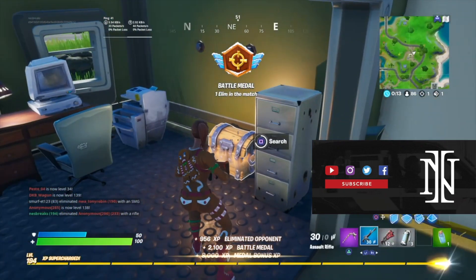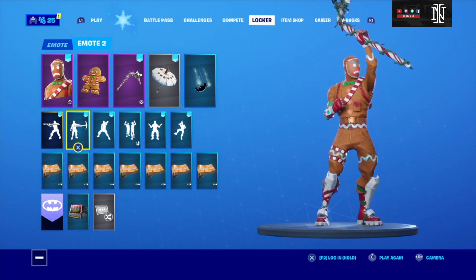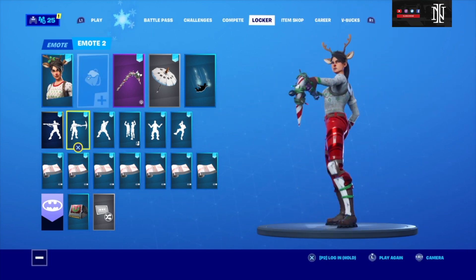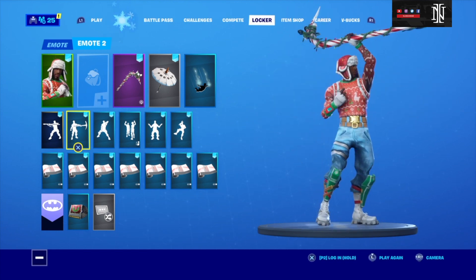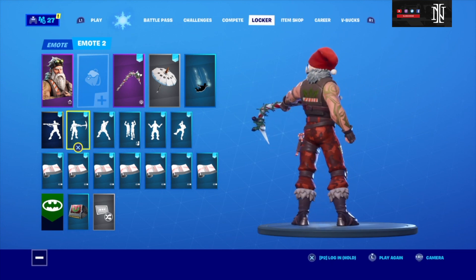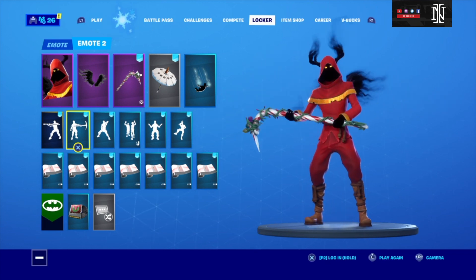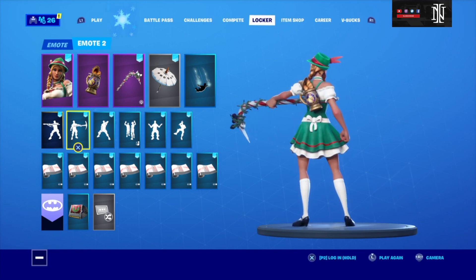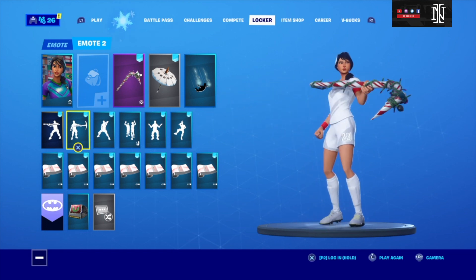Starting with the Gingerbread Twins — I love these two. Ginger Gunner is quickly becoming one of my favorites in Fortnite; the back blings are cool as well. Obviously try out all your Christmas skins with the vintage colors — white, reds, greens. Nog Ops, Red-Nosed Raider, she looks so good. Yuletide Ranger — underrated skin in my opinion. Mr. Santa — not my favorite skin, but I'll include it here. Try out any winter-related skins. Mogul Master Canada — that looks good.